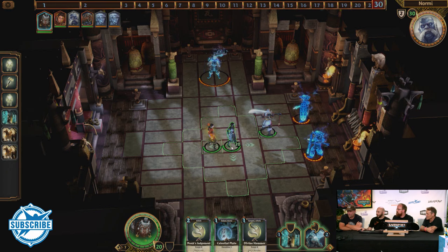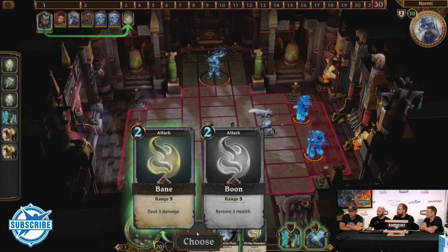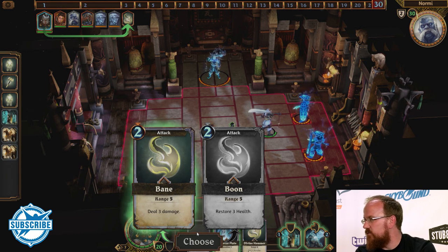Now I'm controlling the Priestess. Let's see what options she has. Some of her cards are modal — you get to choose how you want to play it. It's either deal three damage or restore three health, with a convenient pop-up dialogue to choose.